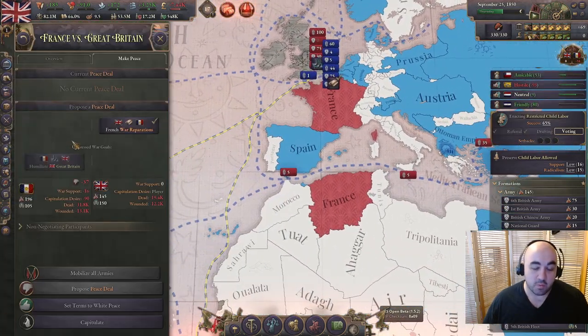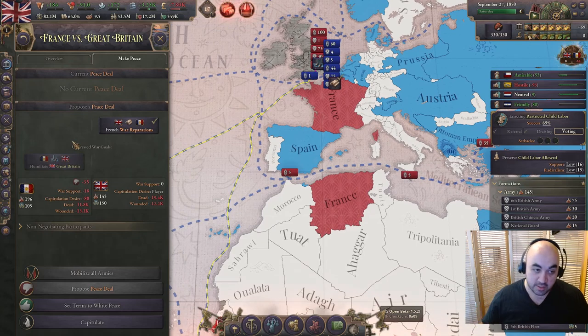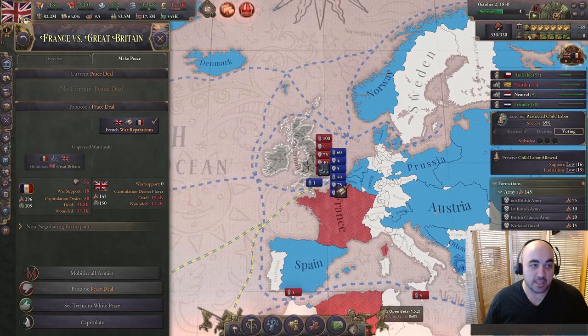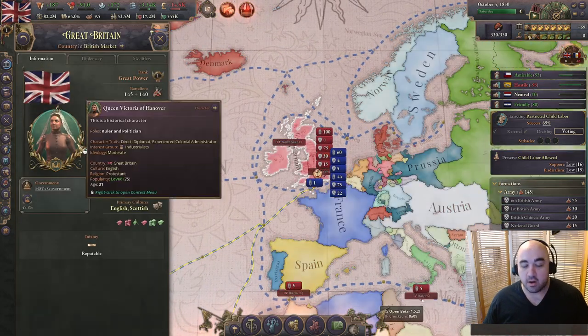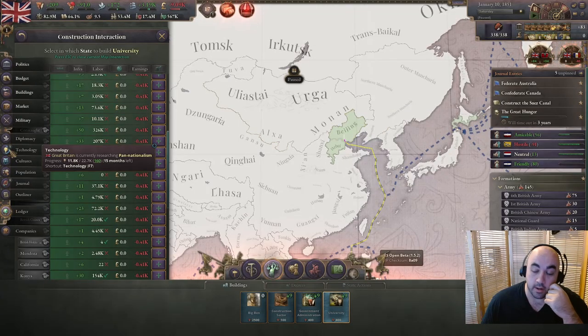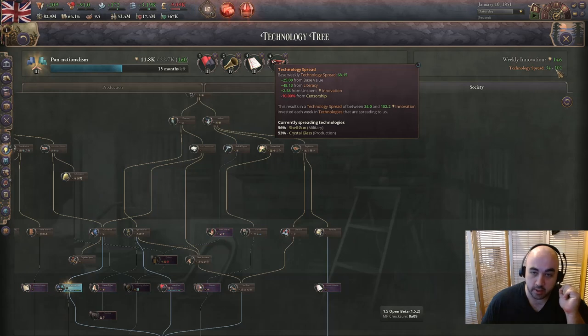Eventually these guys will accept war reps - it's just a matter of time, and they can't humiliate us at all, because we are above reproach, as the fascistista herself reigns on her golden throne. We are really going to need to depend on natural spread in order to get any useful techs. We are researching shell gun and crystal glass through natural spread, but it is really slow.